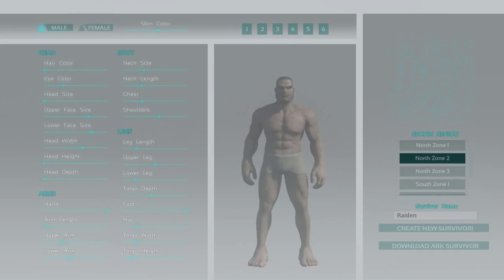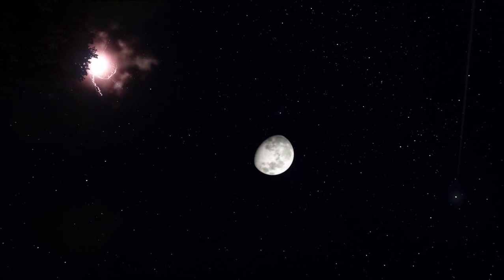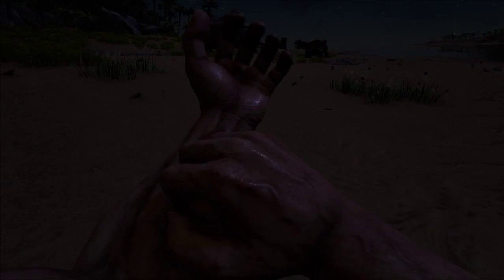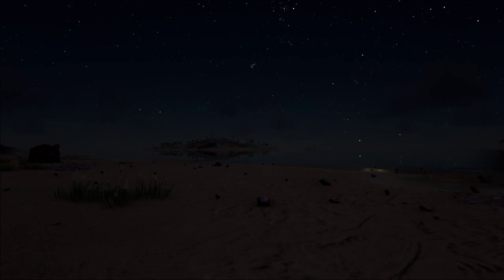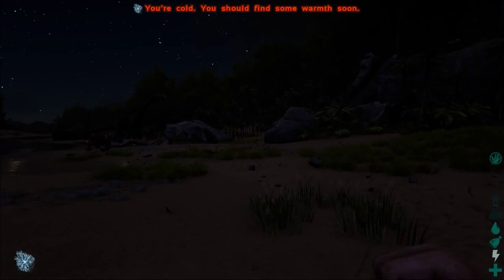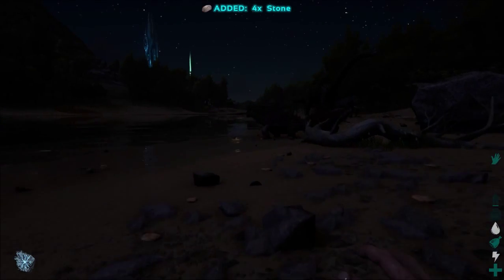For demonstration purposes only, I am playing on a PvE server at the moment. We're going to do this starting in the dark. The first things that you want to do is go and get berries and wood. Straight away I can see there's stone on the ground which I'm going to collect.